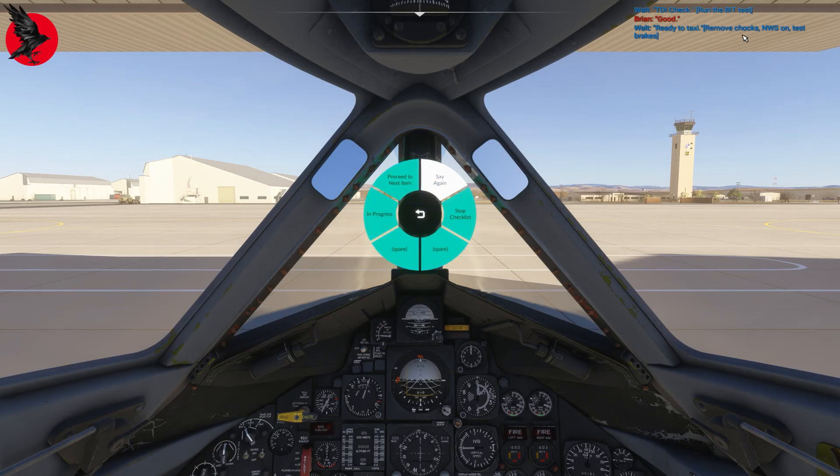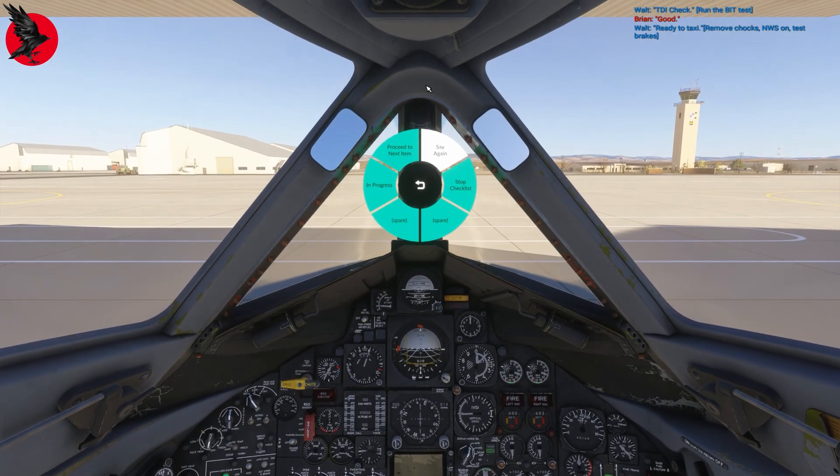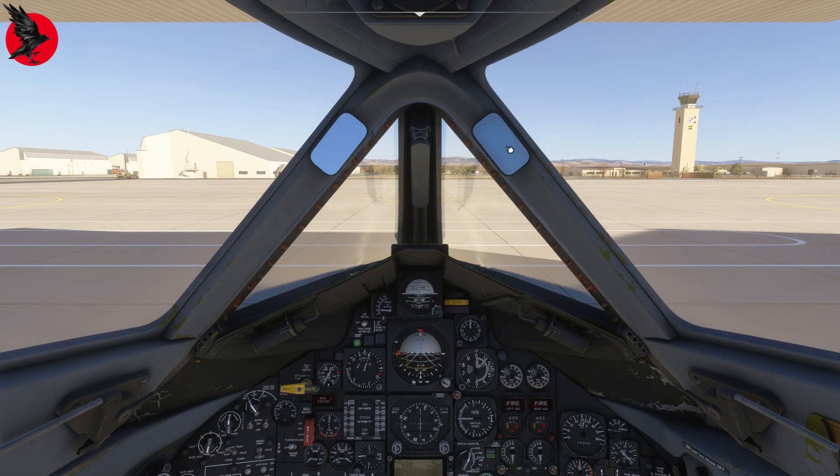The checklist says: Ready to Taxi — remove chocks, nose wheel steering on, test brakes. We go to Ground Services and remove the chocks. For nose wheel steering, there are two options in the SR-71 — by default it's automatic, which is a sim feature, not reality. In reality you always had to control it manually, so I press the button and a little green light says Steer On. Finally, I press on the brakes to test them. Brakes are good, steer is on — we are done with our checklist and ready to taxi.